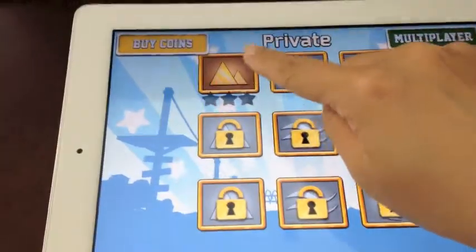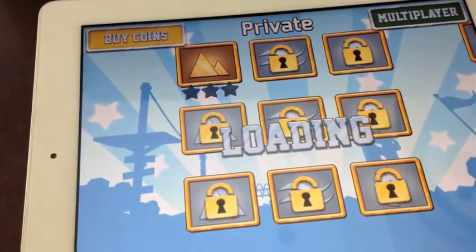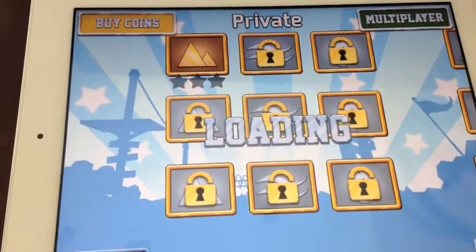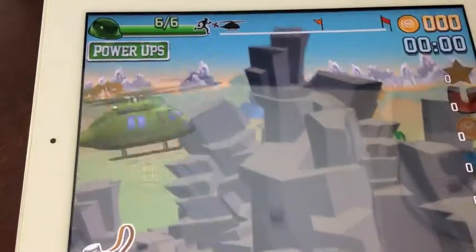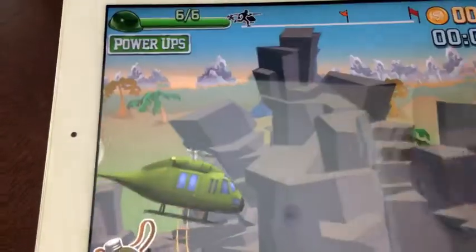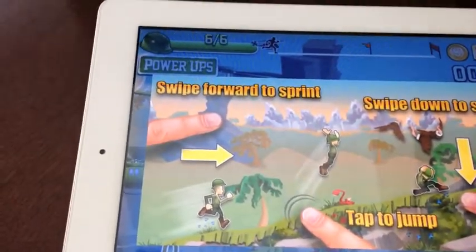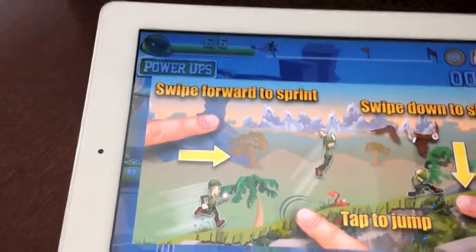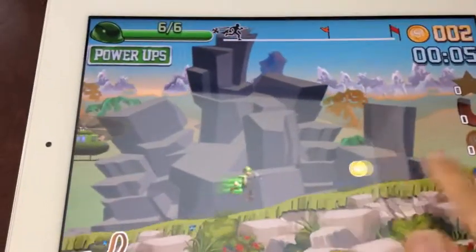You start out as a private and this is the mountain level. Sir yes sir. So you want to swipe forward to sprint, tap to jump, and swipe down to slide. I think the first two levels are fairly easy so I'll probably just have to keep going here.